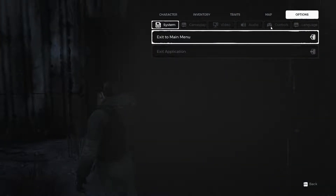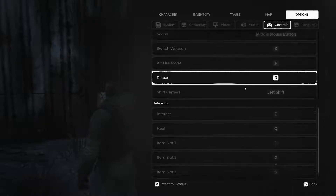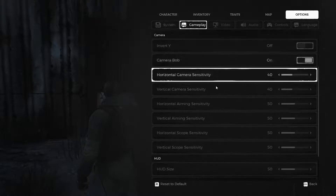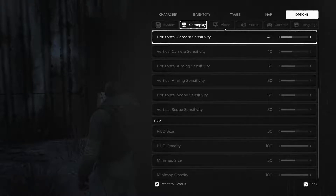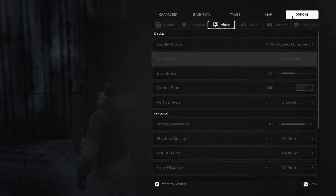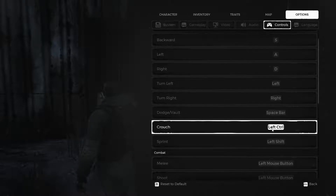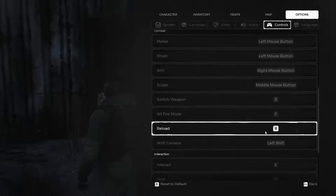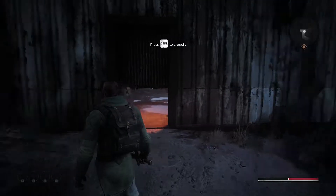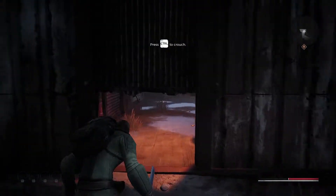Can I actually remove this? Well, there's no keybinding. I can change it. I guess I have to use this. Oh, I thought it was hold to crouch — ok.